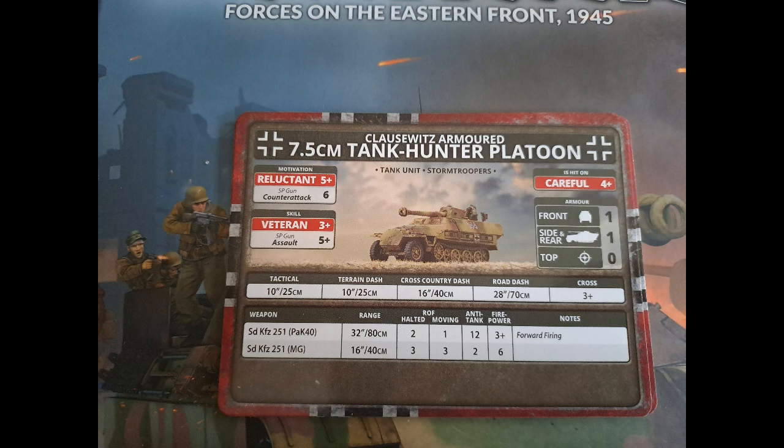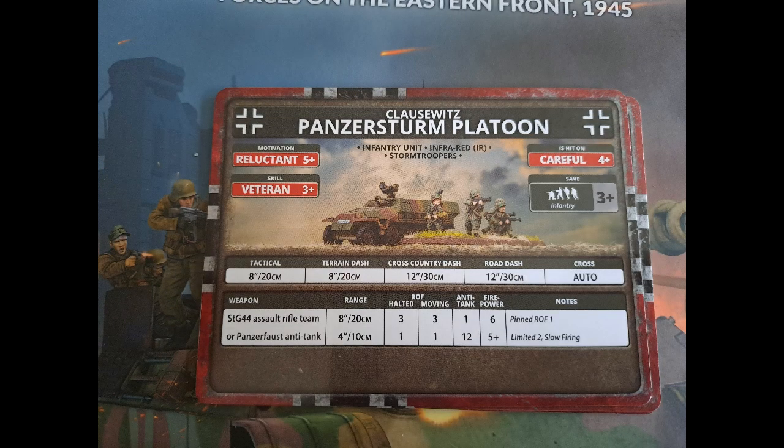Here is the 7.5cm tank into platoon — four points total — AT12 at the end of the day, careful, reluctant but veteran, and it's a formation unit. I do need to buy two packs of the AA half tracks — you can have up to six of them, which would be 18 points. Would that be a decent ambush unit? Potentially. Not that I want to be overly defensive, but pushing forward you have AT12 assets with your armoured Panzergrenadiers — brilliant. The Panzergrenadier Platoon from the Klauswitz is reluctant veteran, careful, with STG-44s. I thought you'd like to see it anyway just to see the stats and the nice little picture on the cards.